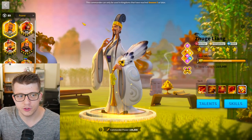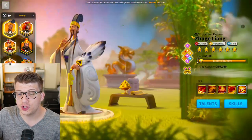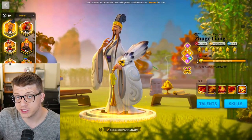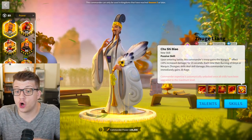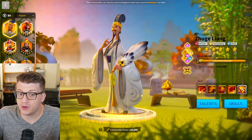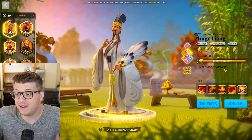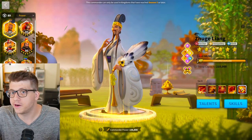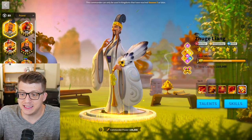Unlike Boudicca and Nebu, you should eventually come back and expertise Zhuge Liang. Every skill on him is good, his expertise is also really good, and you get an insane amount of value with every single skill up. If there is one archer commander that you expertise, I think Zhuge Liang is probably it — he's got to be the best value.